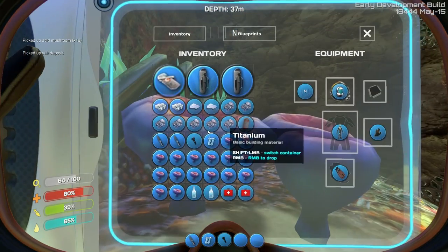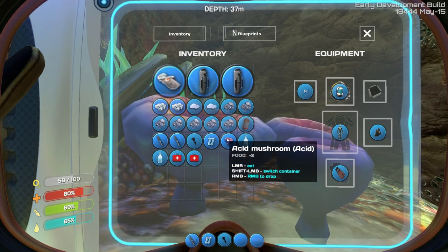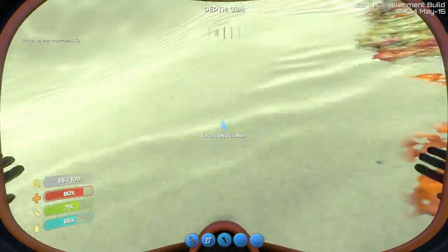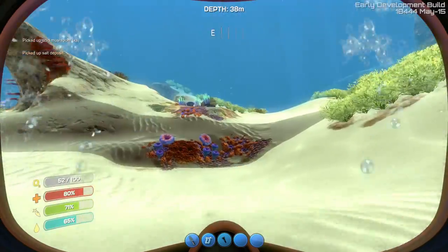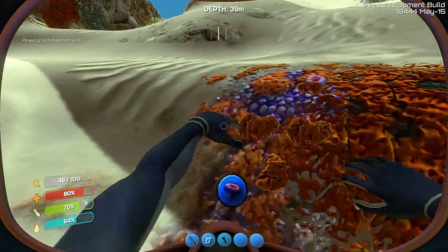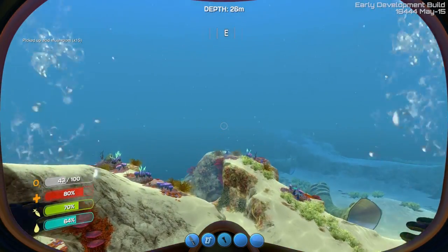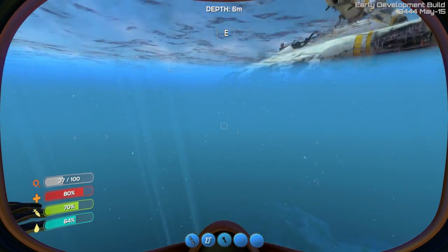It wouldn't be so bad if you'd get a lot of salt. Salt is used for two things: water, and health kits — both are very important. You can make water without salt, but you have to grab one of those air fish things and it's a pain, plus the water is only half as good. So I really like using salt for water, and salt's also used for health kits.